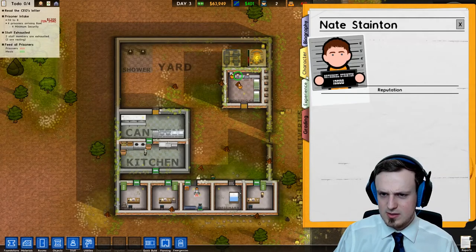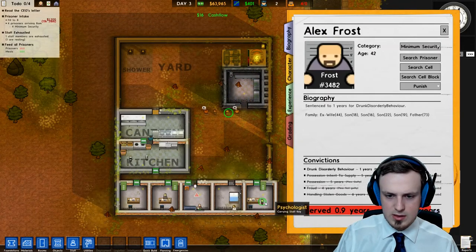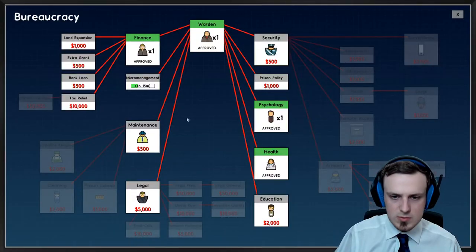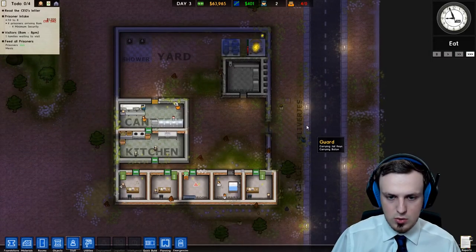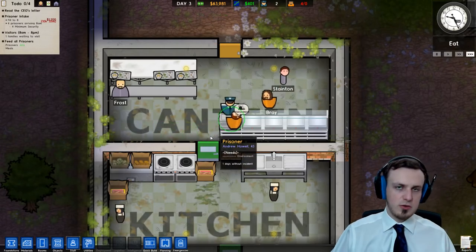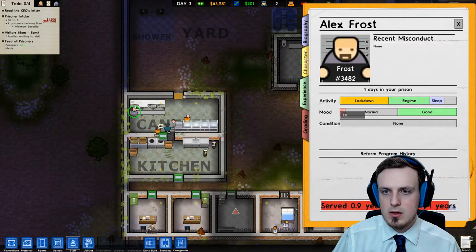By having this psychologist we can see more stuff about our prisoners. Convictions grading, good condition — we're not getting any information but why not? The psychologist allows us to gain an insight into the minds of our prisoners. We can see that some of them are not happy with the environment. But most of them are pretty unhappy about not having their family near them — that's probably why their mood is decreasing.